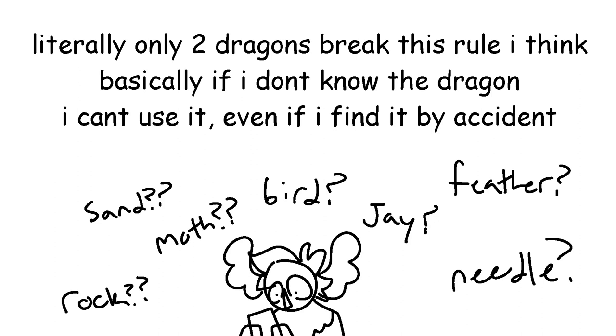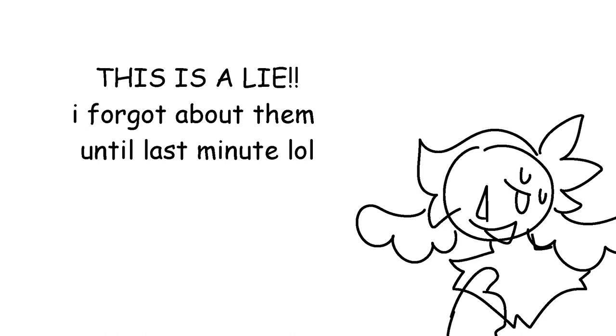Third, I made a rule that I can't search for dragons — I must either own the dragon or know it already somehow. This rule has a few exceptions I'll get into later. Fourth, dragon typing does not automatically mean two cats are related or that they belong to a clan. Firestar and Bluestar are not Graystripe's parents, and Wind Dragons are not all WindClan. This rule also has a few exceptions — bear with me.